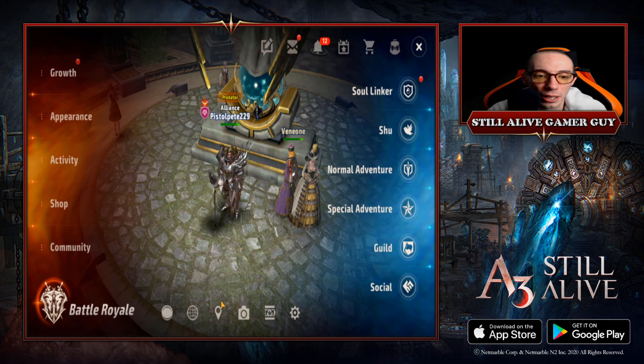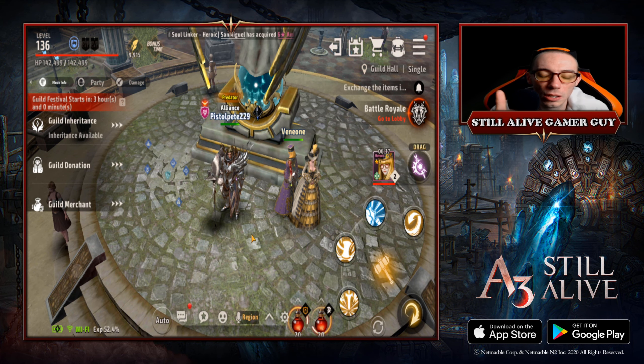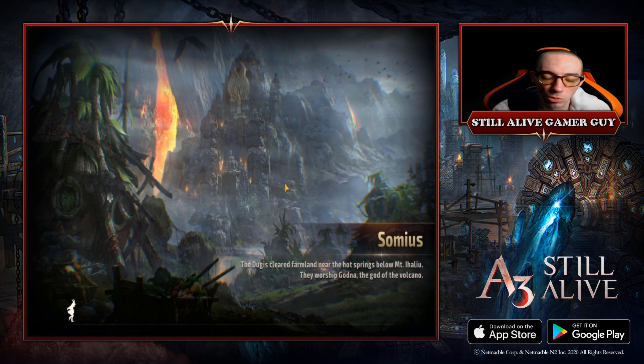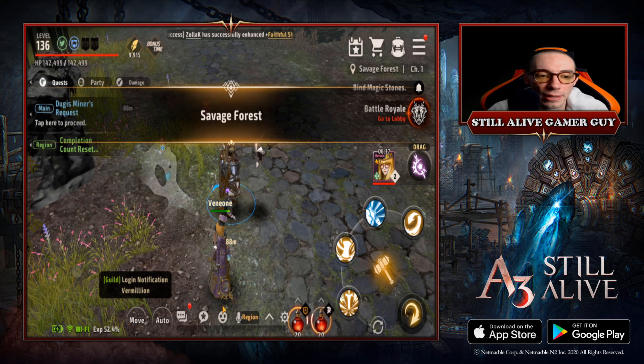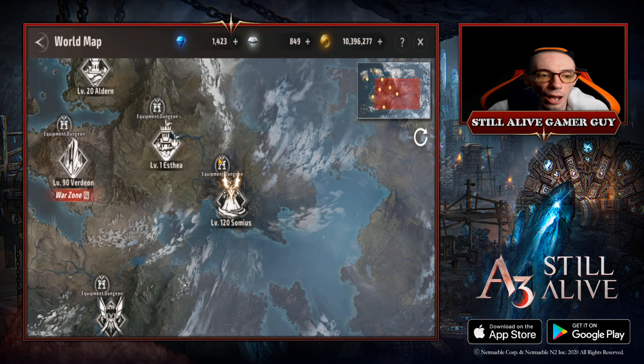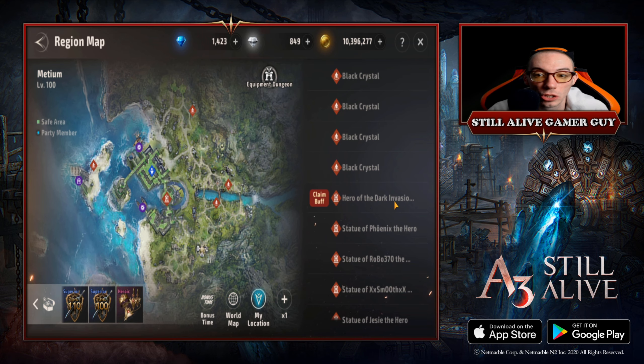One more thing to keep in mind: don't forget to go to the world map and claim your five percent damage buff. Go to Metum, scroll down to Hero of the Dark Invasion, and claim that buff. It lasts for an hour and you can do it once every 24 hours. I mentioned it before but it helps out a ton — make sure you do that before your battle.